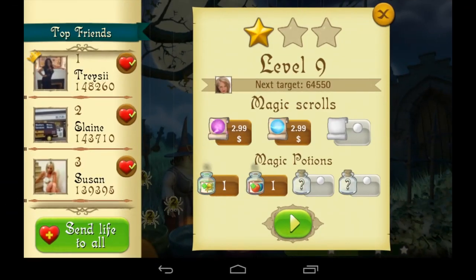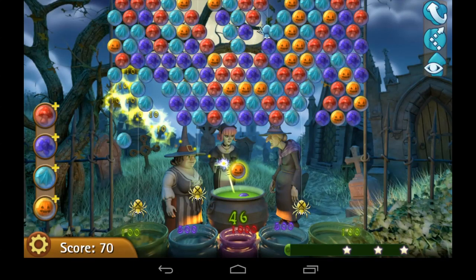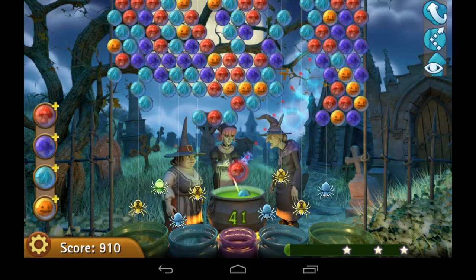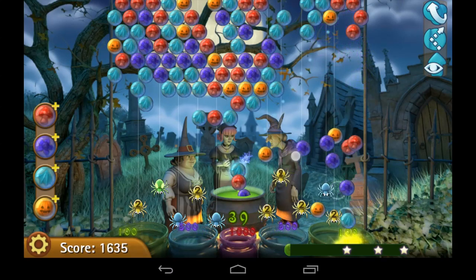We're heading into level nine — I played it and only got one star, so I'm giving it another try. You can get magic potions through coins you've earned, or you can buy scrolls which cost money before you start the game. In the top right the blue colored circles are also in-app purchases, and on the left side the bubbles with the plus sign are also in-app purchases.